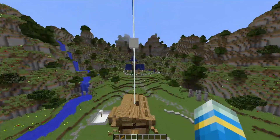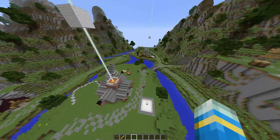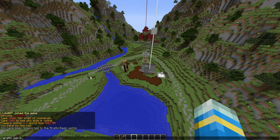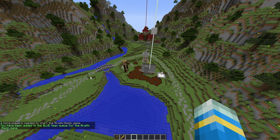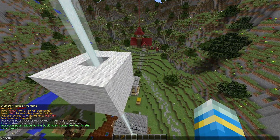When you get this plugin you get this map for free with it. It automatically installs and you can play it straight away by doing the command /arathi join and then either the blue team or the red team. Let me just do that — it says you've been assigned to the blue team, but obviously we need more players, so let's go ahead and leave.